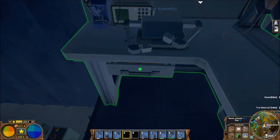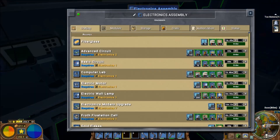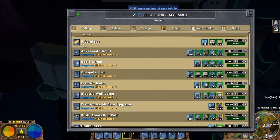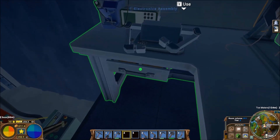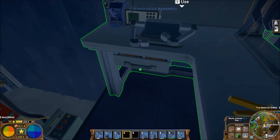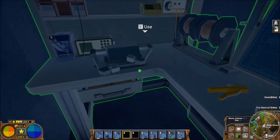I wonder what's in the drawer. There's stuff in the drawer. Does the drawer open when you're doing something? No. Oh — it's PCBs, it's circuit boards. That's kind of neat — they didn't even need to add that, because you can only see it from about a five-pixel range.